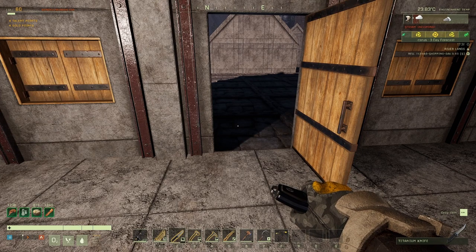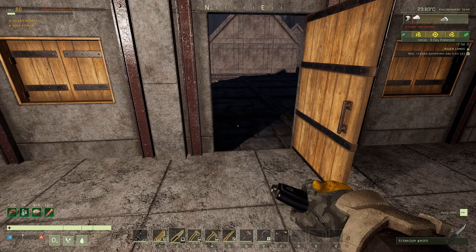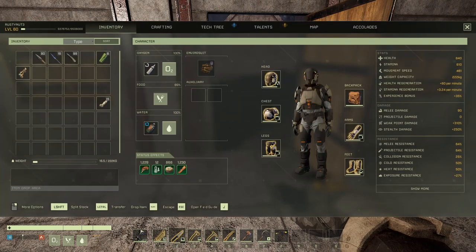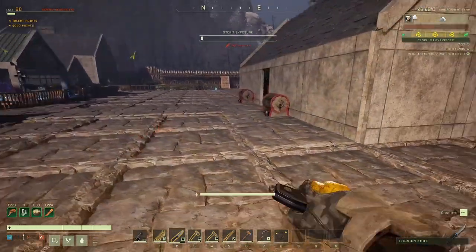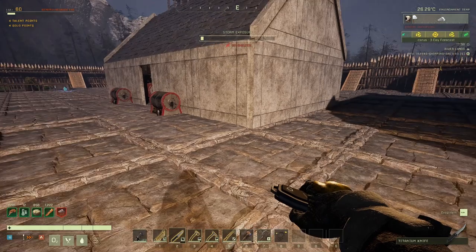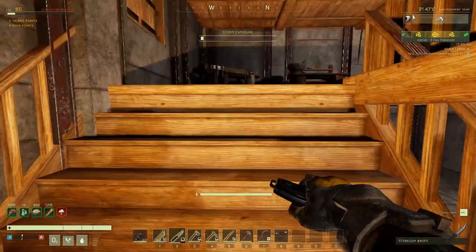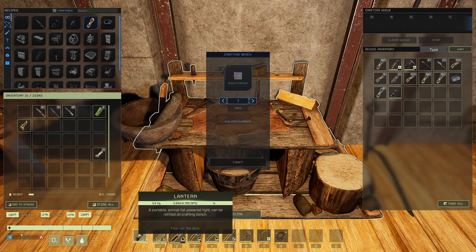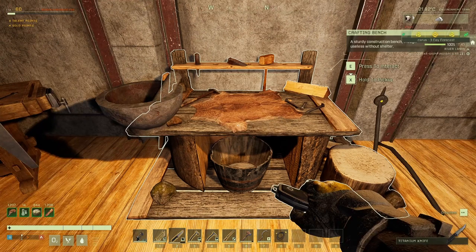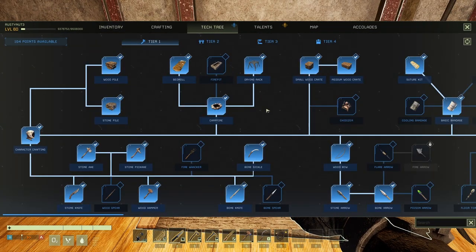Thank you all for joining me and welcome back to Icarus. Today we are going to be getting started on the horde mode, but we're actually on the day of the update so I want to just quickly check some stuff out. As you can see with the lantern, I was a bit worried about that, but it's actually absolutely fine. I'm just going to leave the second one in there repaired — we're going to need one animal fat. The ingredients for that have actually changed, so let's quickly have a look at how this has all changed.